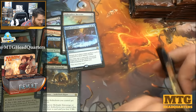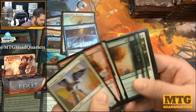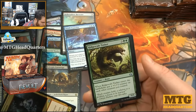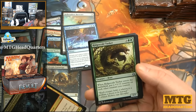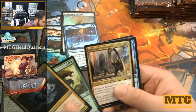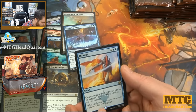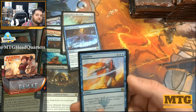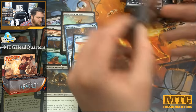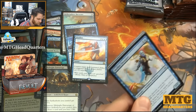Still waiting on our foil rare or the appearance of any planeswalkers. Weld Fast Engineer, Ridgescale Tusker — very strong — Guard Renegade, Renegade Wheelsmith, and Disallow — nice counterspell. You can also counter a triggered ability as well. So what do you think of Aether Revolt so far? Are you enjoying it?